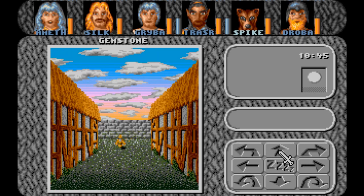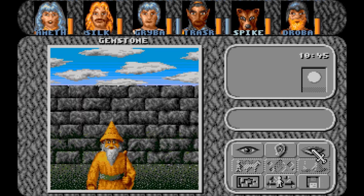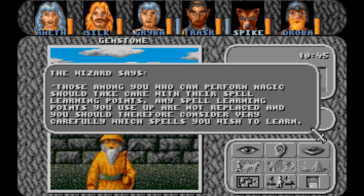Somebody's over there. The wizard says: those among you who can perform magic should take care with their spell learning points — that's the SLP. Any spell learning points you use up are not replaced, and you should therefore consider very carefully which spells you wish to learn.